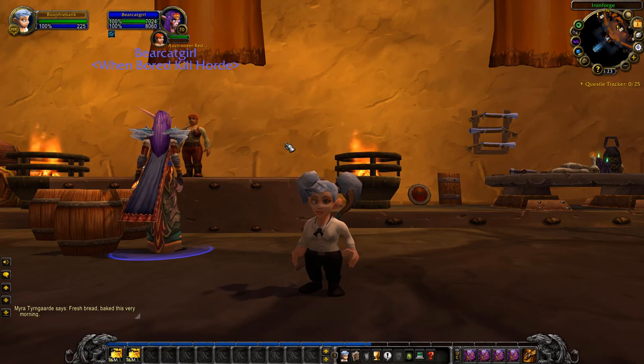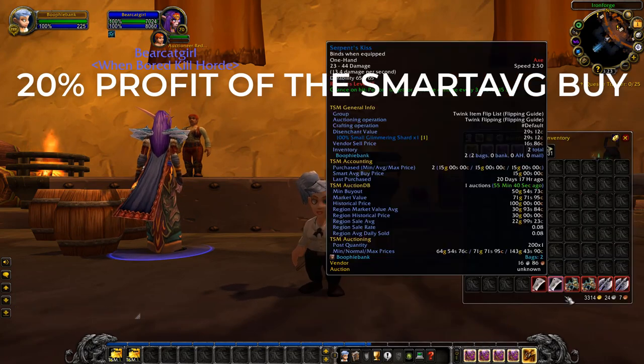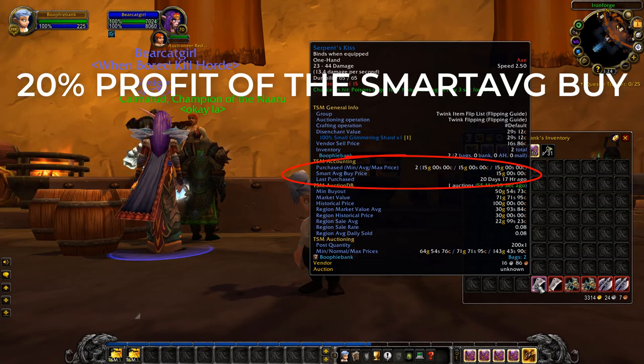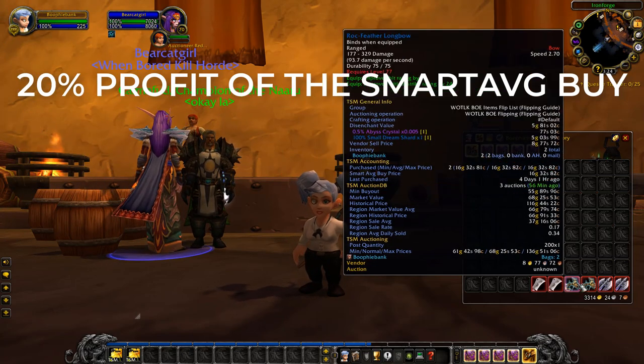The first option goes off the smart average buy. In TSM Accounting, the second number shown is the smart average buy. If you bought two items at 15 gold each, the smart average buy would show 15 gold. If you bought items at different prices, it will average them out.